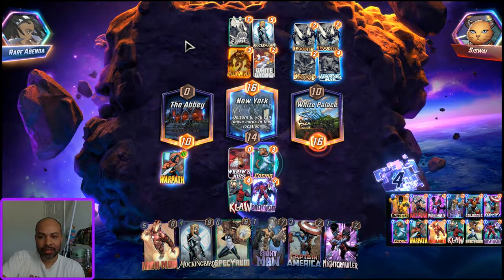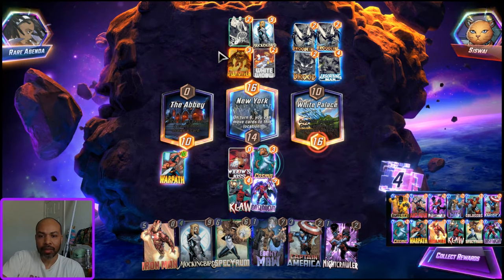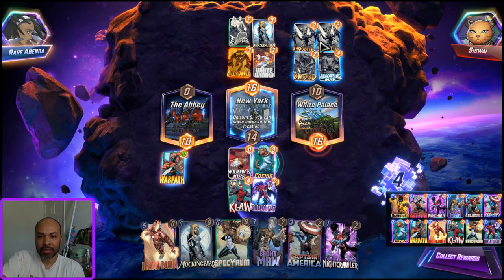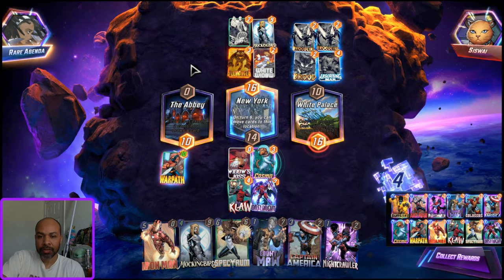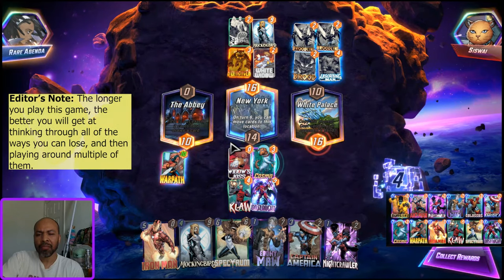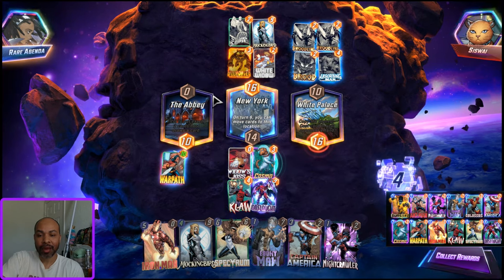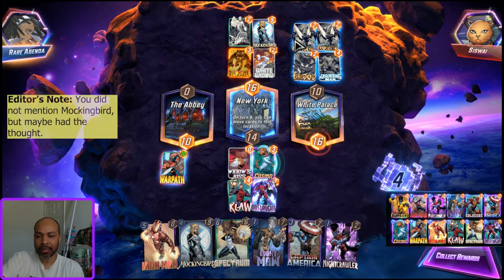Actually if they had played Surfer left, they still wouldn't have won - they still would have been plus 2 middle, they would have tied. In White Palace, 2, 4, 6, and then we win by 8 with the Warpath. So by moving middle we actually played around a number of different options they had, and I was processing all those options in my head without articulating it. We knew they had a discount on Mockingbird.